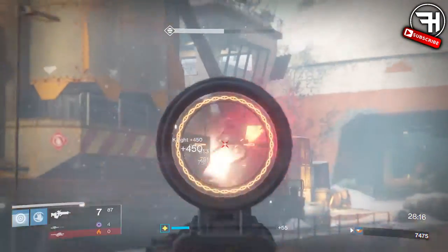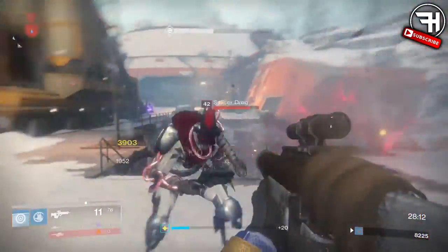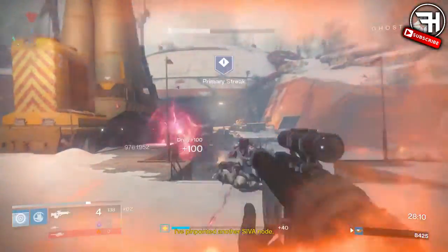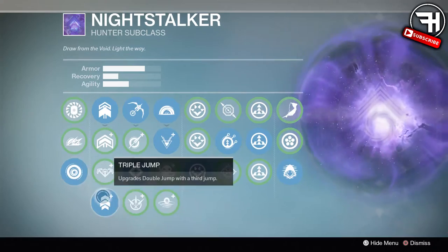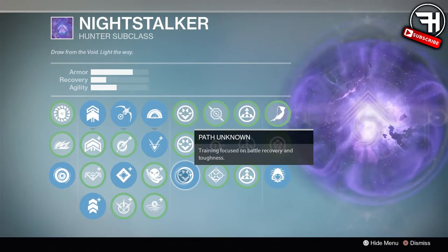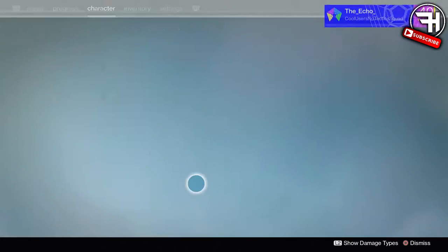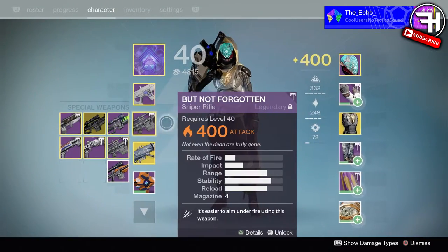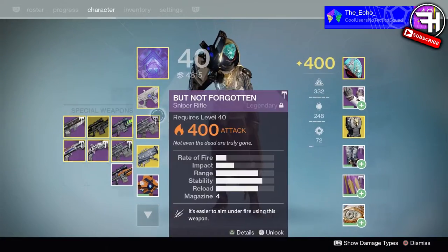I was running with my Hunter spec'd to tether, because it's awesome. I was running the vortex grenade, triple jump, black hole, and Venomed, and everything else is just whatever. Light of the Pack was pretty handy as well, and Shade Step is obviously integral to everything I do because Shade Step just stops me dying from everything ever.